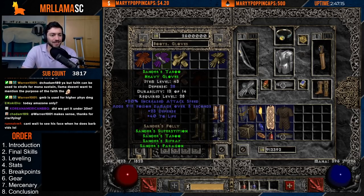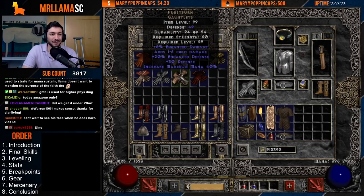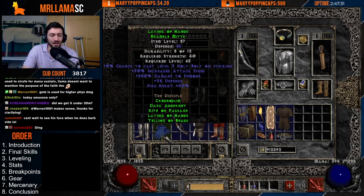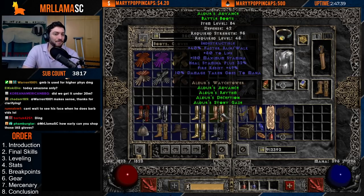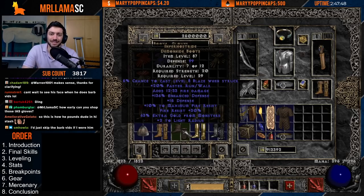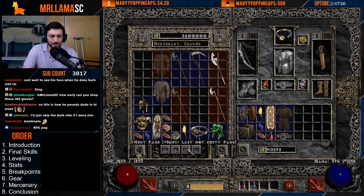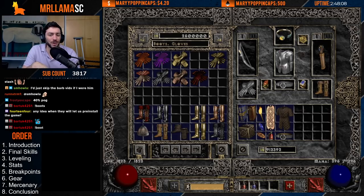For gloves, Bloodfist are really nice. Sanders are nice. You can shop some 20 IAS gloves that have bow and crossbow skills or plus some resistances. Frostburns wouldn't be the worst thing just to get a lot of mana. Laying of Hands could be good — fire res and IAS, that's pretty solid. For boots, I love Hsaru's boots, I love Nat's boots, Aldur's boots are great. Shopped boots with res and faster run/walk, Inferno Strides — just anything with resistances, faster run/walk, stats, and life. Waterwalks for big life. Any of that stuff is super good.